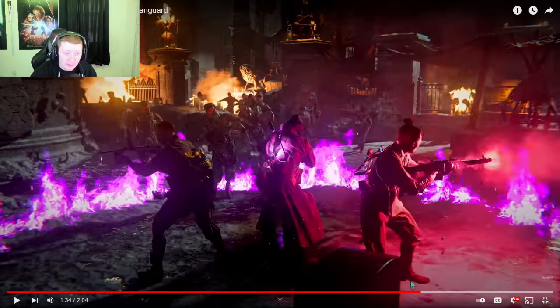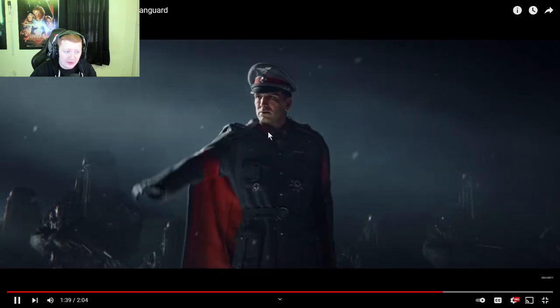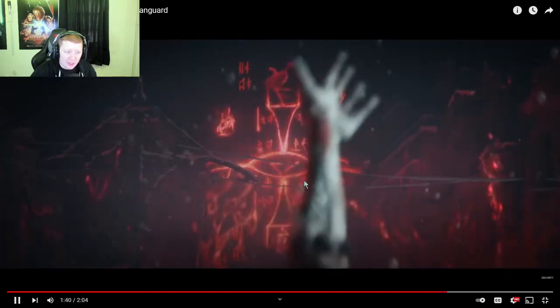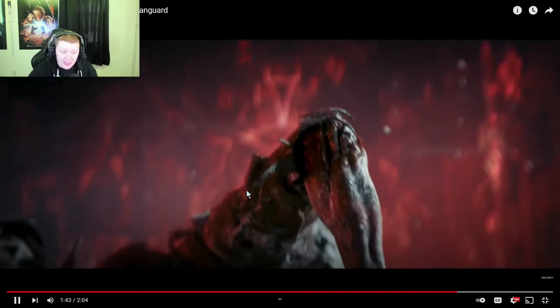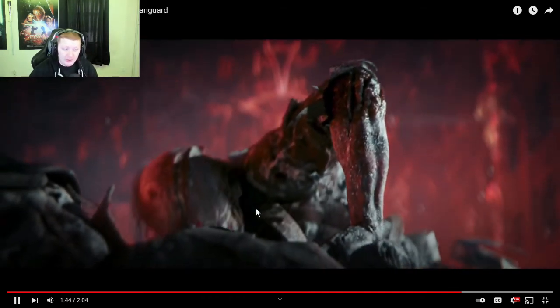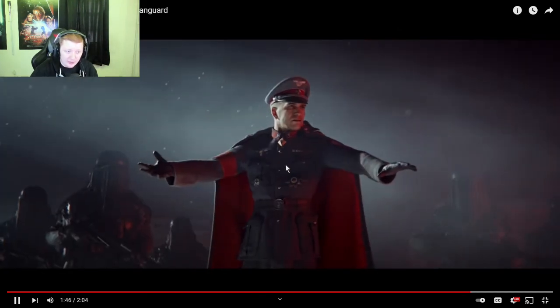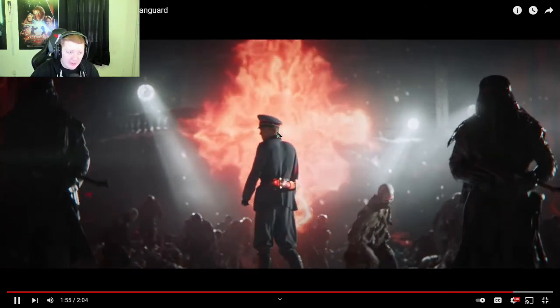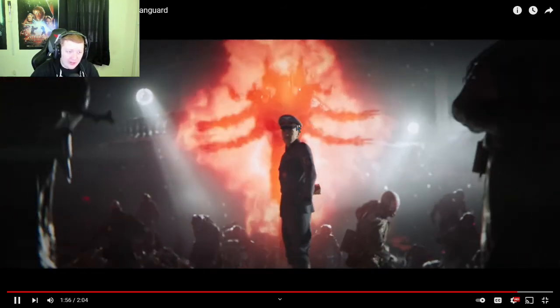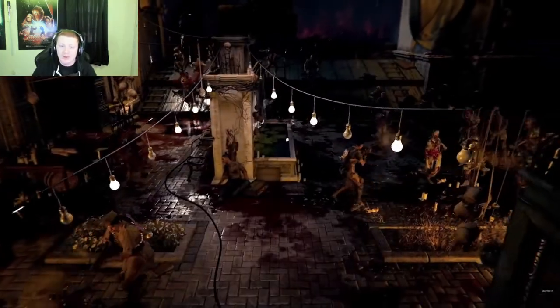Here we just get a cutscene of this evil guy who I'm assuming just wants a lot of power — he's raising an army of the undead, which happens often in the Call of Duty universe. Then we get to see the four-armed demon guy kind of behind him. That's a really cool shot.